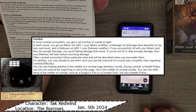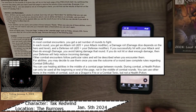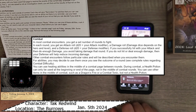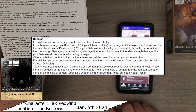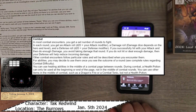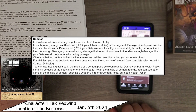In most combat encounters, you get a set number of rounds to fight. In each round you get an attack roll - d20 plus your attack modifier - a damage roll where damage dice depends on the hero and level, and a defense roll - d20 plus your defense modifier. If you successfully hit with your attack and do enough damage, you avoid taking damage that round. If you do not hit or deal enough damage, then your defense will help reduce incoming damage.